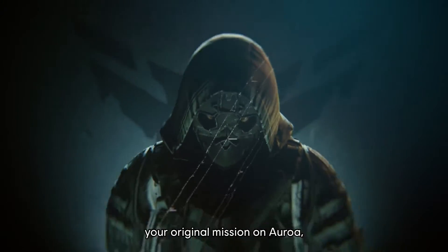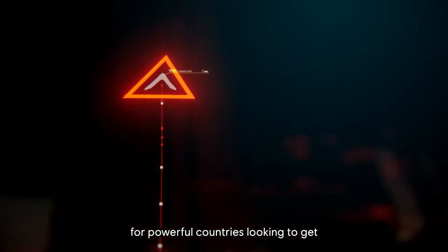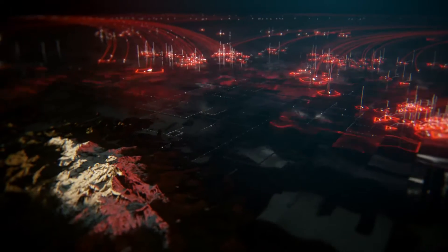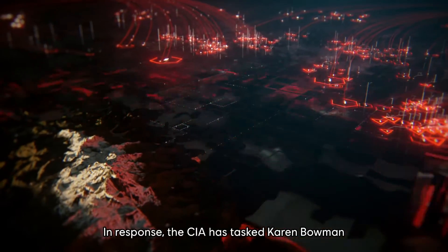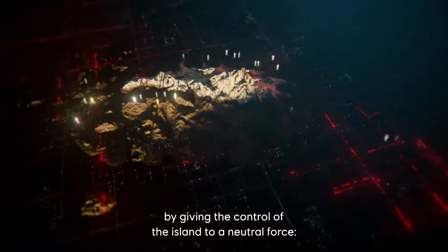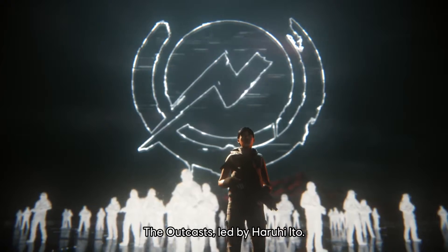After you and your squad completed your original mission on Auroa, the island quickly became a strategic place for powerful countries looking to get their hands on its technology. In response, the CIA has tasked Karen Bowman to defuse this global upcoming crisis by giving the control of the island to a neutral force, the Outkast, led by Harui Ito.